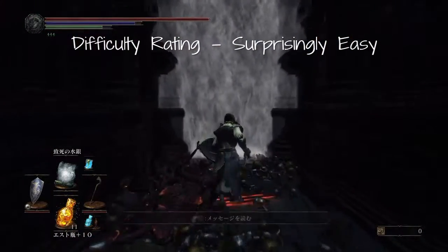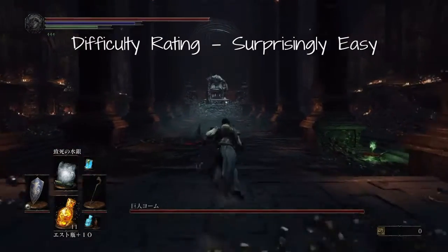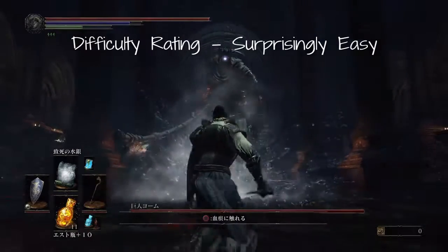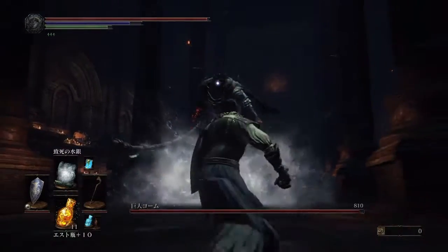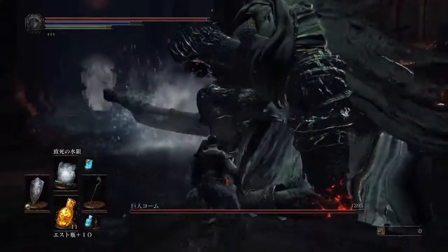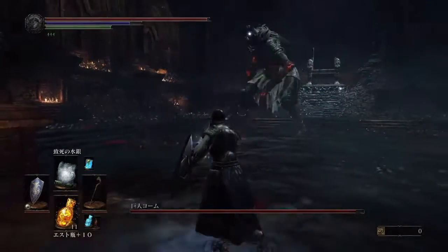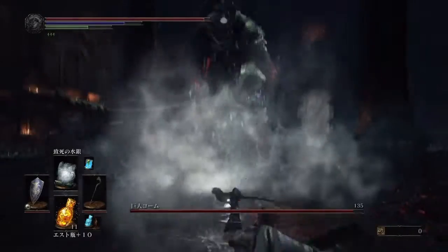Welcome back to Dark Souls 3 Pestilent Mercury Edition. There are a few points in the playthrough where I thought there might be a total roadblock — I wouldn't be able to continue or defeat any more bosses. There are certain compulsory bosses I thought would stop me from finishing. I thought this one could be a major problem with massive health, but look how much damage Pestilent Mercury does! That was like 1400. As soon as I saw that, I realised this fight was actually going to be really easy.